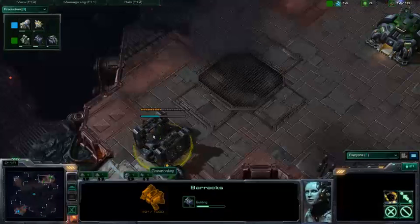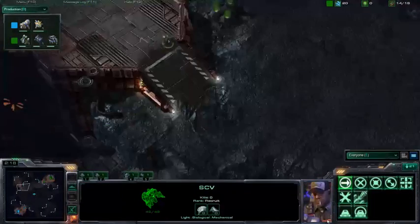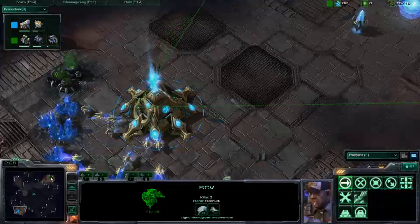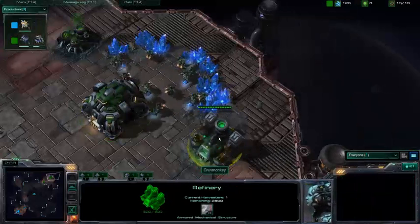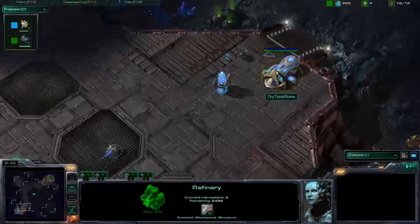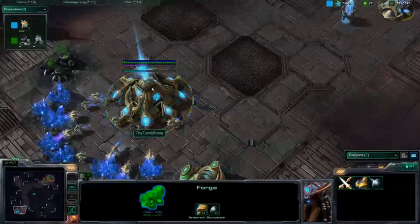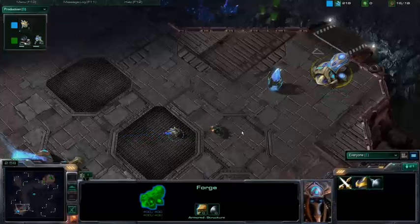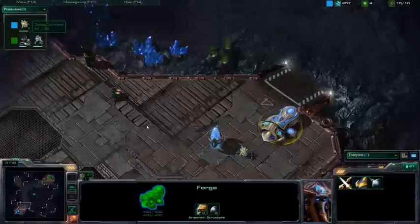GrooveMonkey going ahead and putting down his first barracks, and he's already set out to scout. He's going to put this on auto move and scout Thy Tombstone at the next location. They are at the cross map position from each other. GrooveMonkey grabbing his refinery now and starting to harvest some gas. GrooveMonkey walking through the mineral line of Thy Tombstone and looking at this Forge, waiting to see what Thy Tombstone is going to do.